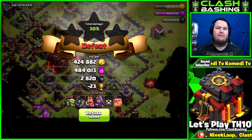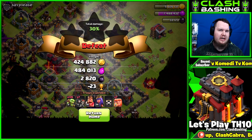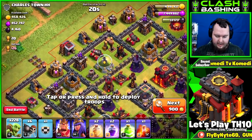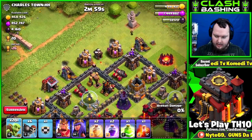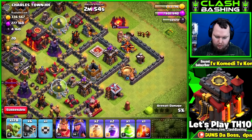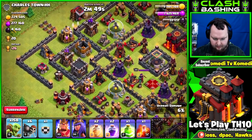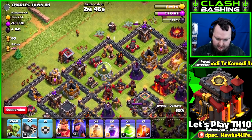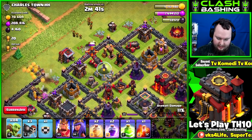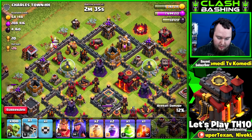We're at 7.4 million elixir on the way to 8 million. I was thinking about doing a dark barracks today — we'll see how things go. Another big raid right here, trying to get as much loot as possible. I noticed I'm one star away from a star bonus, so I might try to take out a town hall on one of these bases. I forgot we have one barracks down so armies are taking longer to train.